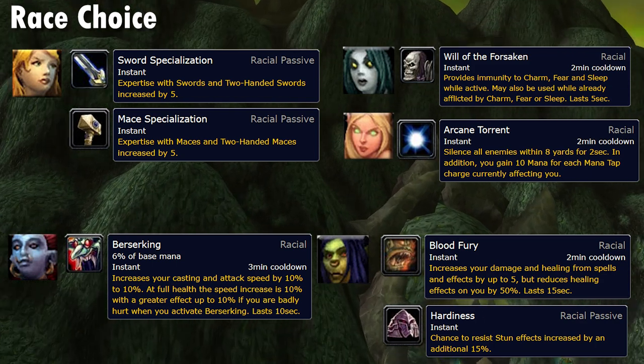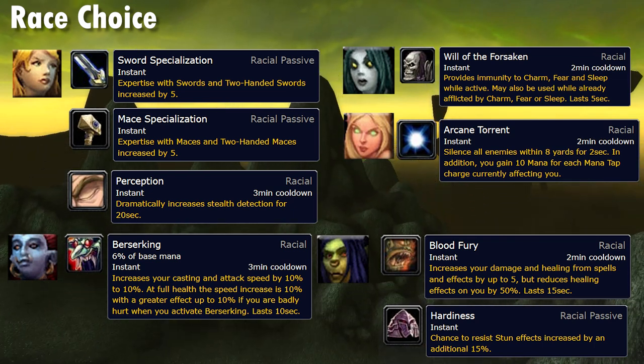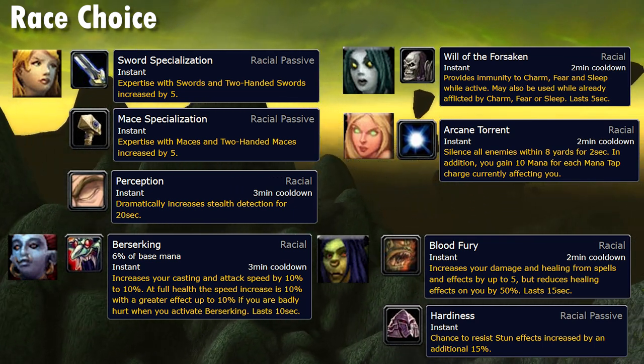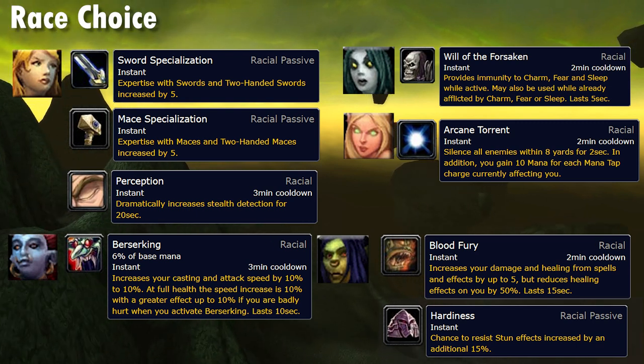On the Alliance side, it's definitely Perception. Stoneform and Escape Artist are strong racials in their own right, but the value of catching an opposing rogue or druid out of stealth will win you more games than either of the competing options.